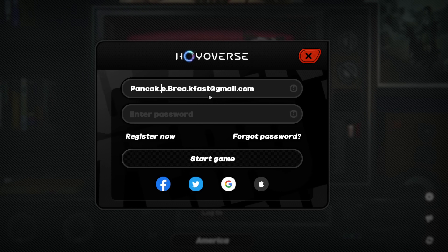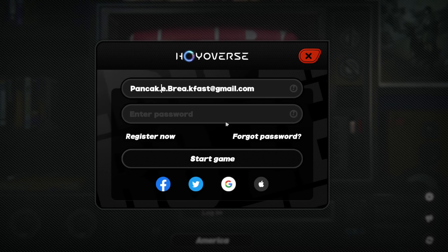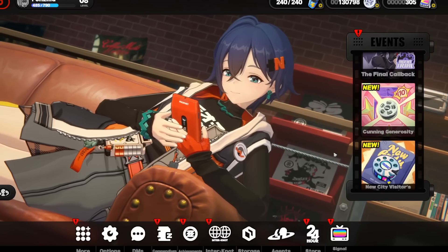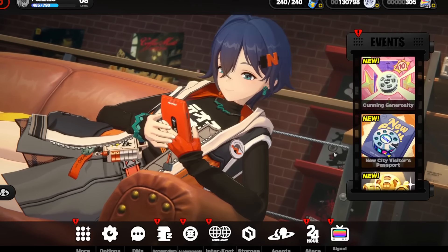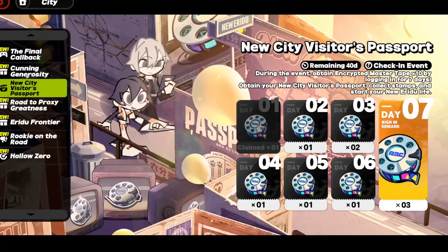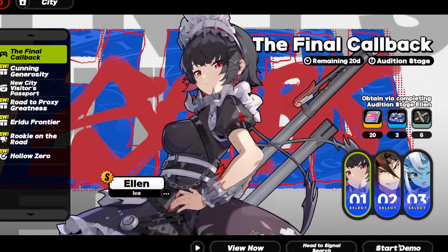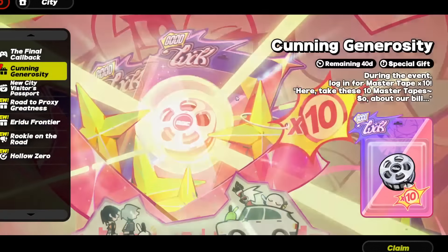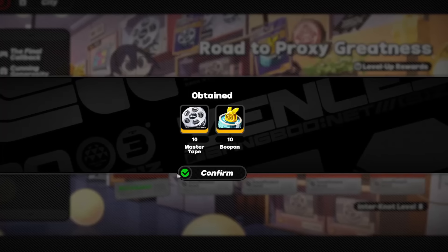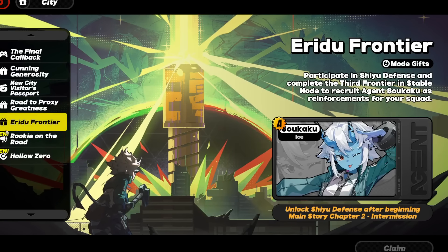Start a new account and play through the tutorial. You'll want to get to the point of doing some main missions to reach the login rewards, because you get a ton of free pulls there. You could keep going beyond that, but at that point you've already played for a while — the best approach is to min-max your reroll up to the login rewards.